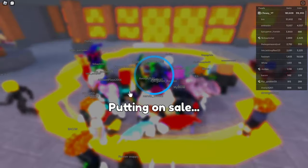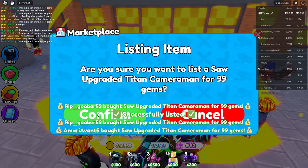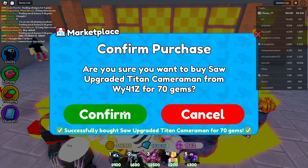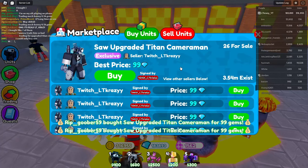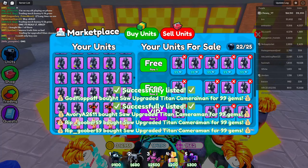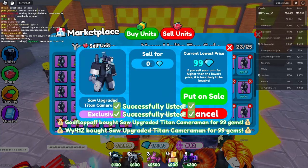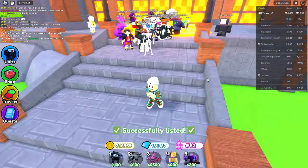This will help clear our inventory, get a little bit of gems, and we'll put those gems toward better units for cooler giveaways in the future. We've almost listed all of them — most are in the trading plaza now. There's this one for 70, another for 70, and one more for 70 — mine are now the top listings. We're down to 21 remaining. I also need to make sure I don't accidentally sell a toxic for 99 because they're definitely worth more than that. We're now up to 184,000 gems — pretty awesome.